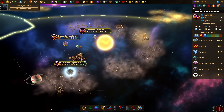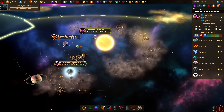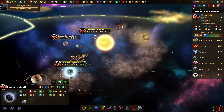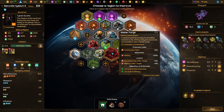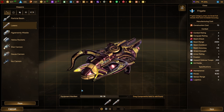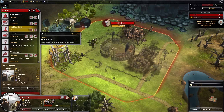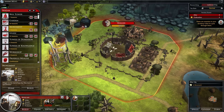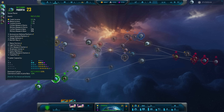The exploit aspect of 4X gaming generally concerns the construction of industrial and economic infrastructure and acquisition of resources. These resources are then dedicated towards further industrial and technological development, building and fielding a military, diplomatic dealings and funding espionage. Typically, it is these resources and their relative scarcity across the game map that drives much of the diplomatic and military gameplay in a 4X. Sins of a Solar Empire 2 is no exception.